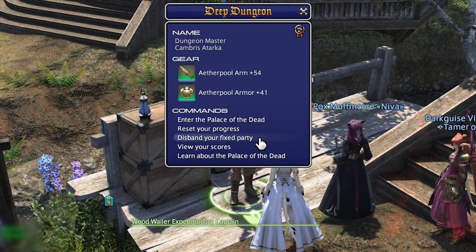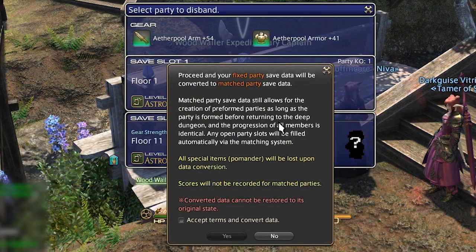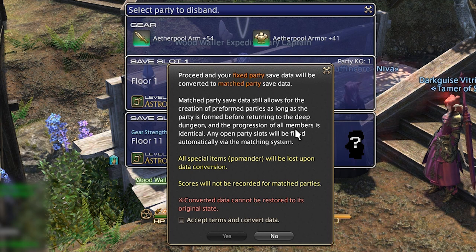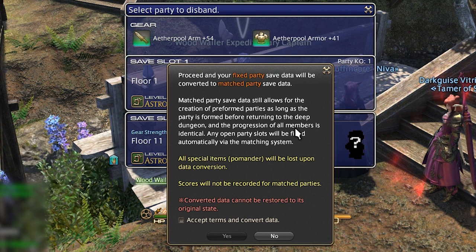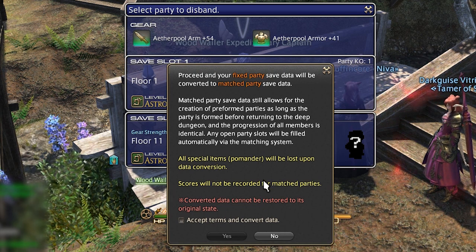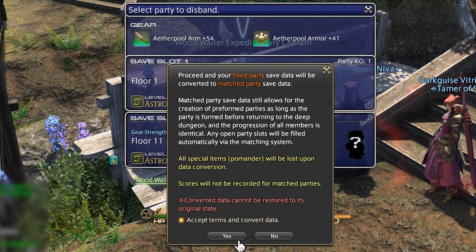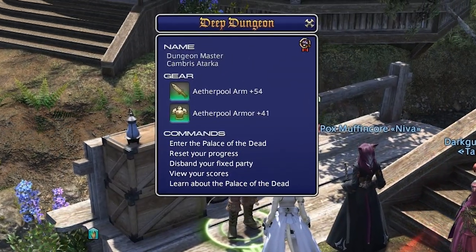The third option, "Disband Your Fixed Party", will allow you to select a fixed party save and convert it into a normal matched party save. This means if you've made it to floor 30 with Kevin and Tony but they're never online and you don't want to start from floor 1 again, you can use this to wipe their existence off the file. This will allow you to continue the file with the matchmaking system filling the empty slots. This irreversibly changes the specific file, but as a new player it's very unlikely you'll be doing fixed parties anyway.